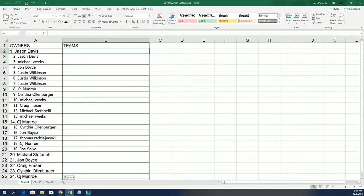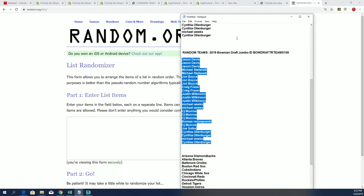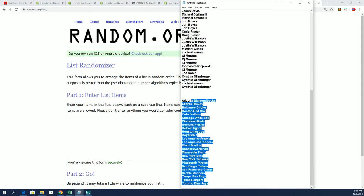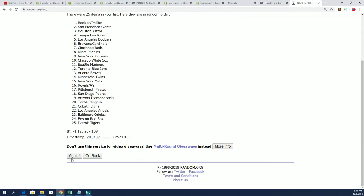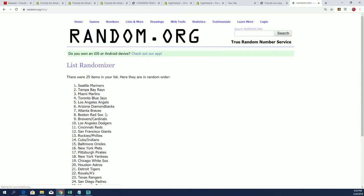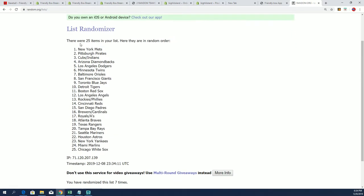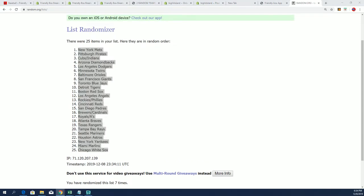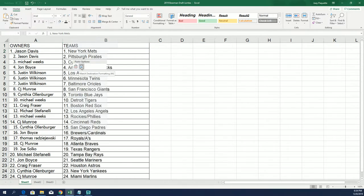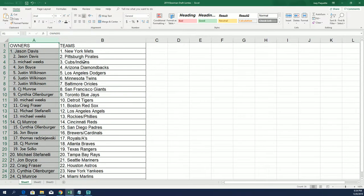Now time for the second random. Lucky number seven. Alright, so now you can see your teams in the box break — who's got the Orioles?